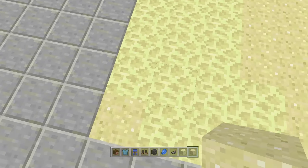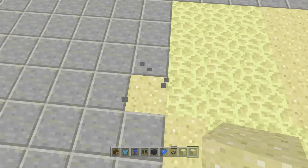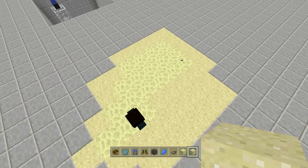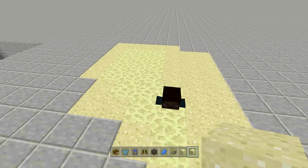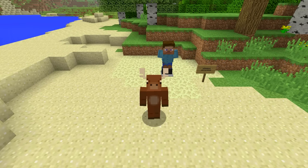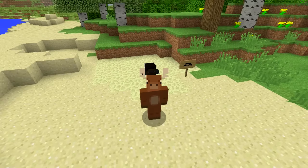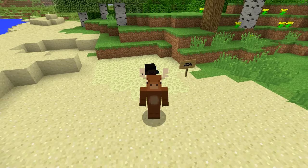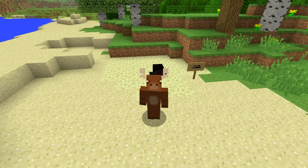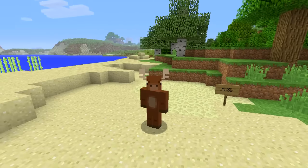There we go - we have regular sand and our quicksand right over here. That looks pretty good - you can see the quicksand and the normal sand right there. There you guys have it - that is how you build a working quicksand decoration. You can make it last longer, activate it yourself with a button, or just use it as a hidden armor stand. It's something new to Minecraft and I want to make sure you knew everything you could possibly do with it. If you enjoyed the video make sure you leave a like and subscribe. Peace!